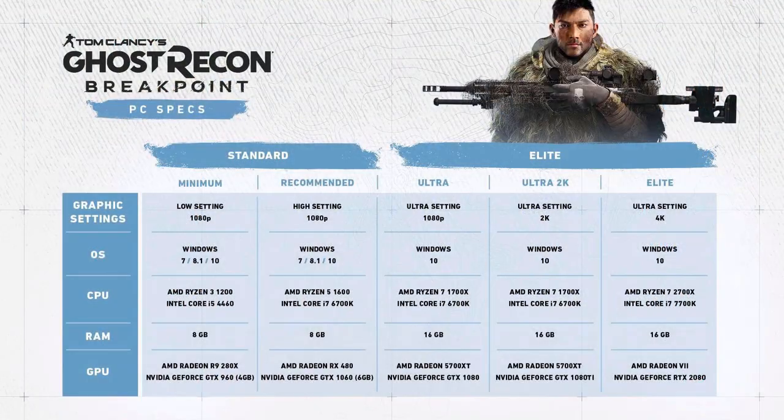As you guys can see by this image here, it showcases the graphic settings with the operating system, CPU, RAM, and GPU. At the absolute bare minimum you're going to need Windows 7, 8.1, or Windows 10 with an AMD Ryzen 3 1200 or an Intel Core i5-4460, as well as 8 gigs of RAM and at least an AMD Radeon R9 280X or an Nvidia GeForce GTX 940 with 4 gigabytes of VRAM.